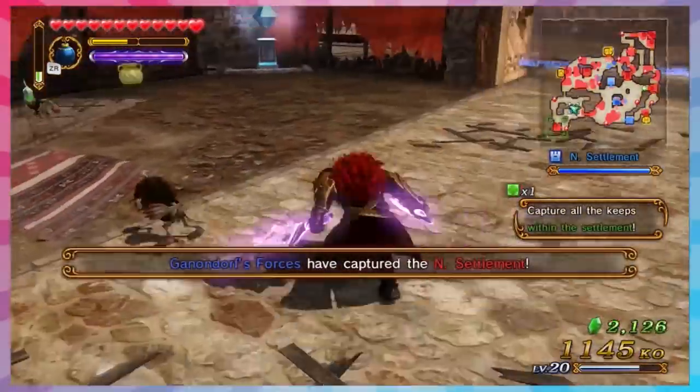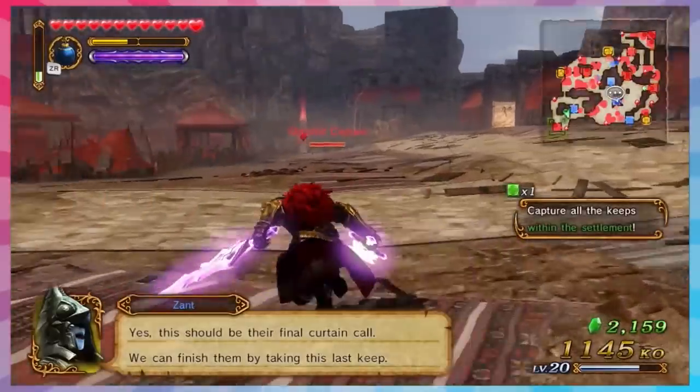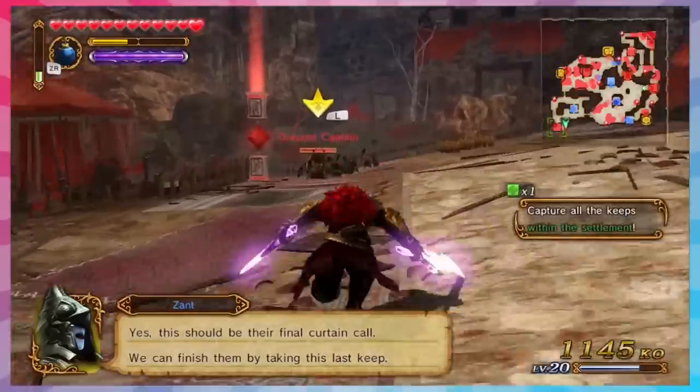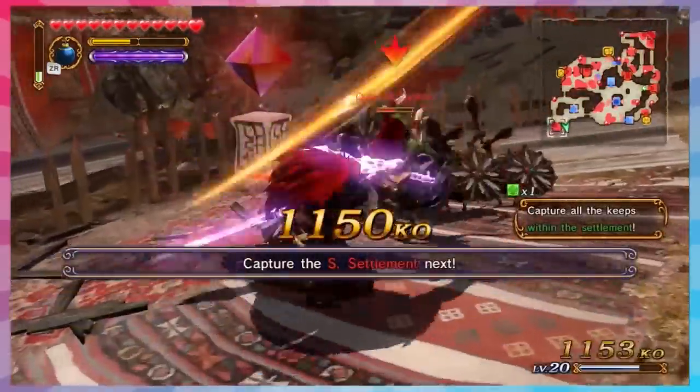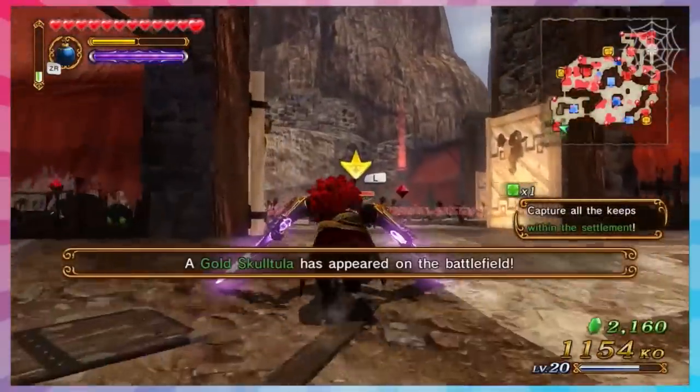The other idea is Kid Link from Majora's Mask with the three different modes, having each of the main masks. I want him to be able to do the Wind Waker wand though, because I think it'd be so funny. Or it could incorporate all the Toon Link games - Four Swords, Minish Cap, all that shit.